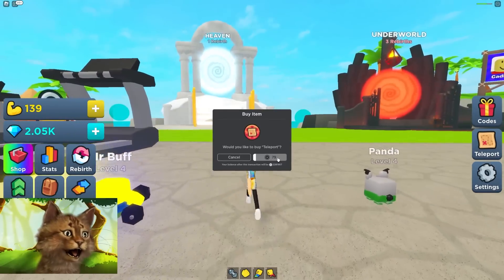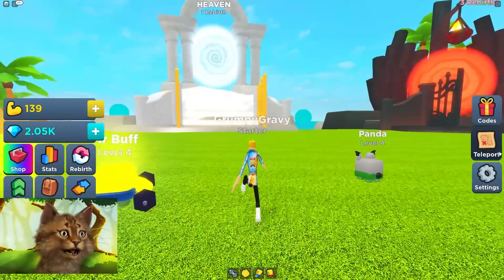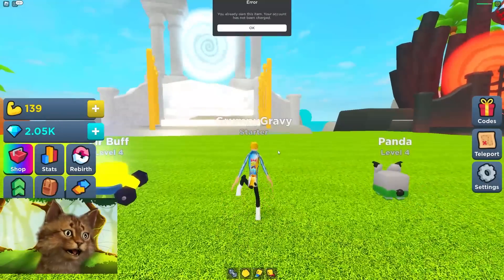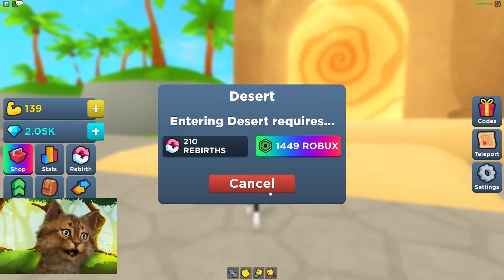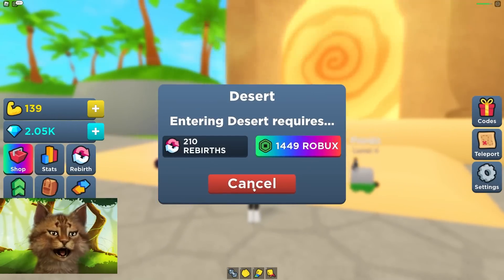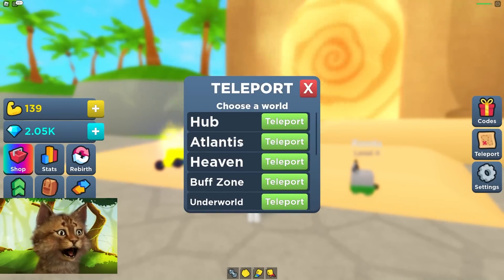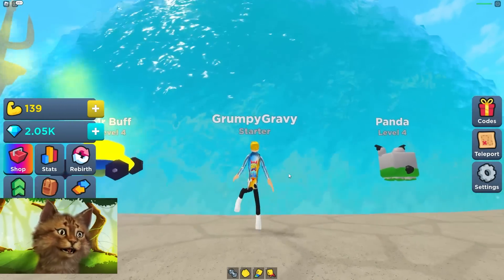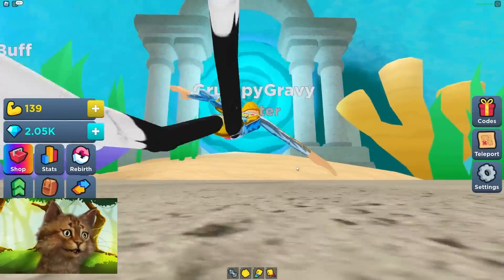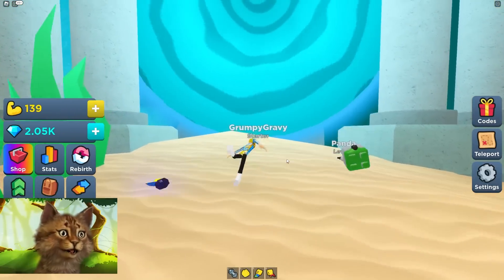Can I just teleport to heaven? I don't feel like walking there. Let's go teleport. There's all these zones — 210 rebirths? Dude, that's crazy. Let's go to Atlantis. Wait, is Atlantis the first one? 8k durability — do I have 8k durability? Oh, I do! I didn't even know Atlantis was a thing. All right, we're going into Atlantis.